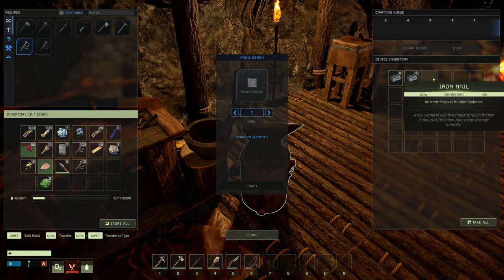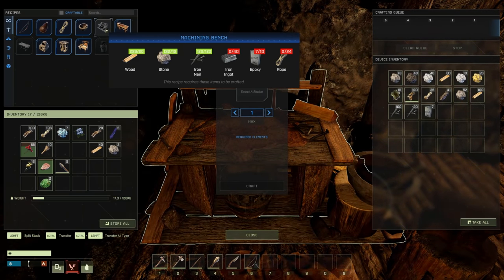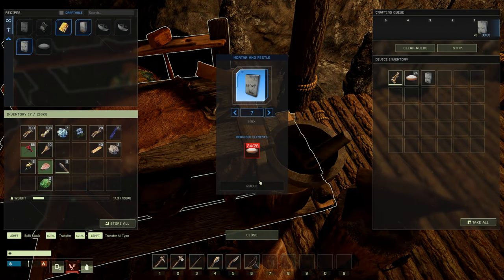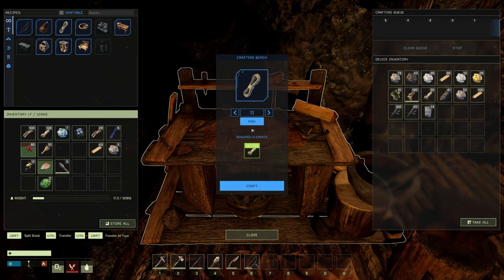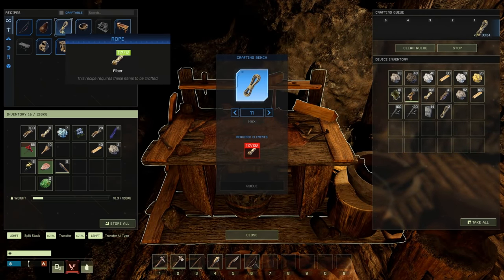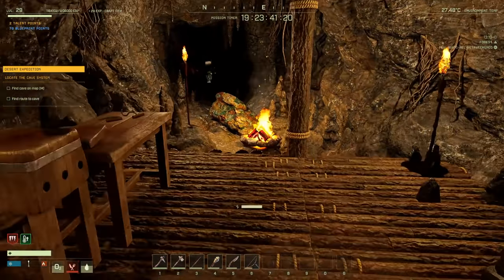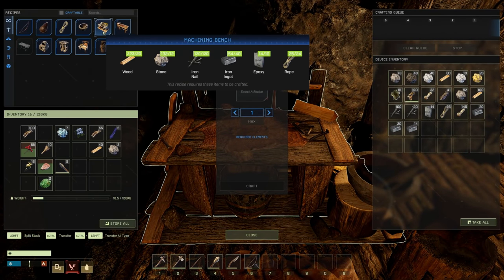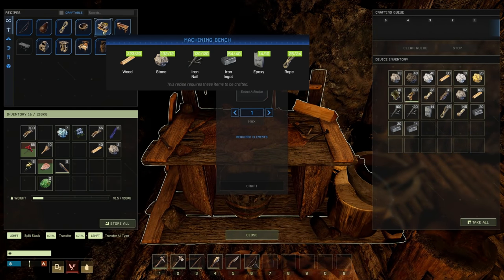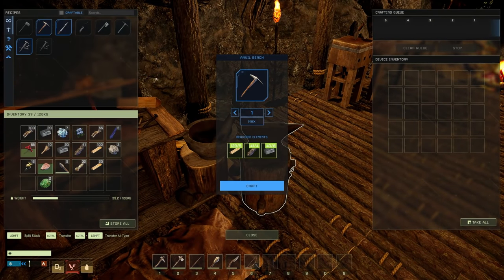We need 40 iron and 3 more epoxy — let's max out the epoxy since we'll need it for other stuff later. For rope we need 24 but max is 11. We need the carpentry bench to turn wood into sticks, so I'm just going to go grab fiber by hand. Now we have enough for the machining bench, but let's make the iron pick first — that's going to help us most.